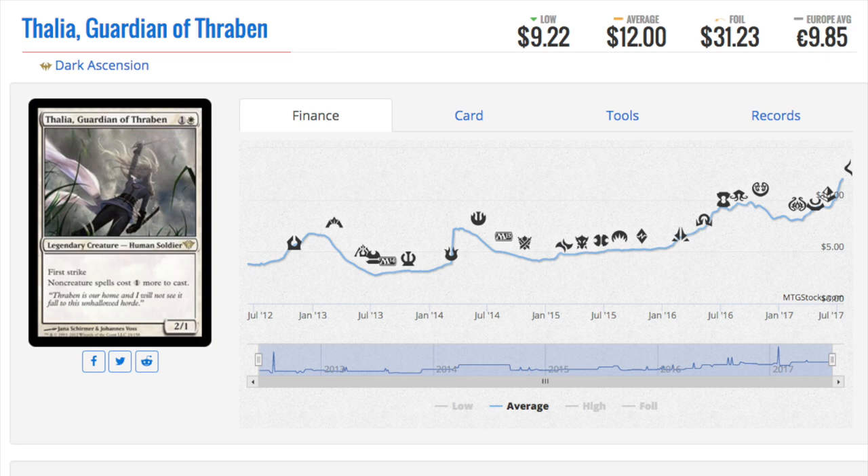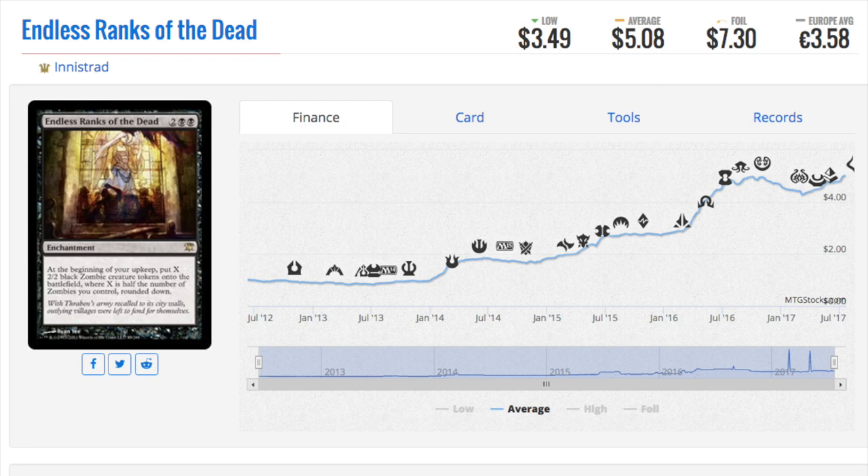Next, Endless Ranks of the Dead. This card was near bulk and it is now a $5 card. Zombies are in, and the more zombie cards there are, the better. Innistrad itself is a valuable set. The print run was still minimal compared to the print runs of today. Return to Ravnica is what really blew the doors open — player growth was exponential at that point. Players were buying everything they could to stock up. Innistrad has proven itself to be quite valuable, with box prices going up, while RTR has kind of tanked.